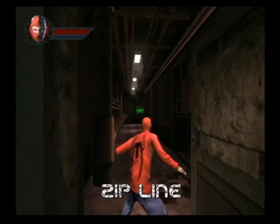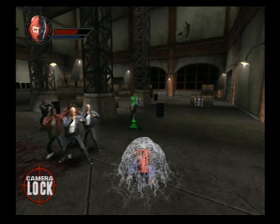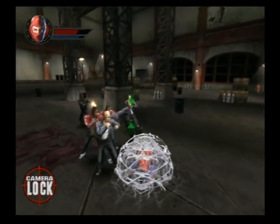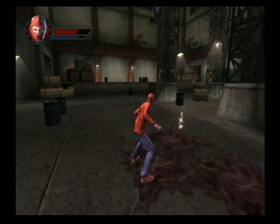You must zipline past the burning steam and use all your skills to defeat ten armed gang members and get the key that opens the door to Spike's lair.